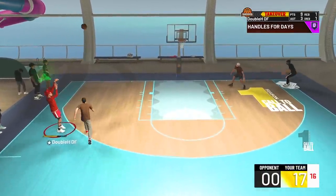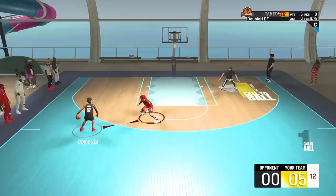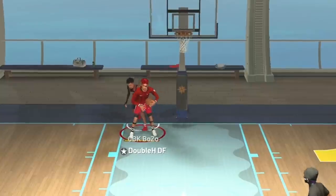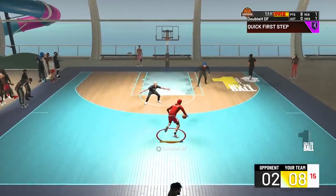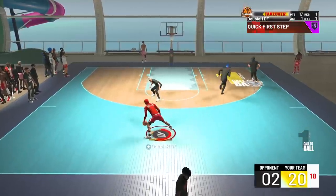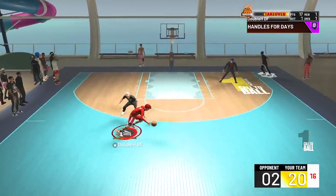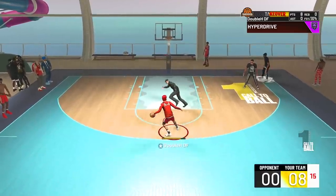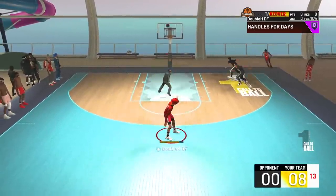This build goes crazy. I'm hunting for threes and you don't have to rim run. We also get snatch blocks — I've had like four snatch blocks on this build, so that's not a one-time thing. You can hunt for threes on this two-way build. The days of watching two-ways rim running — with this build, that's over.